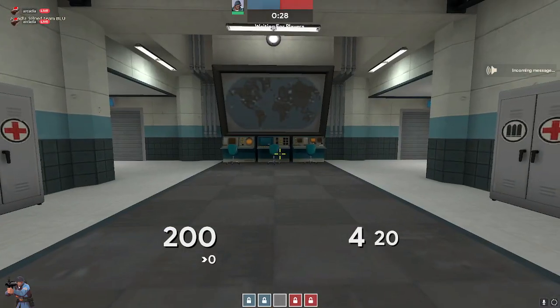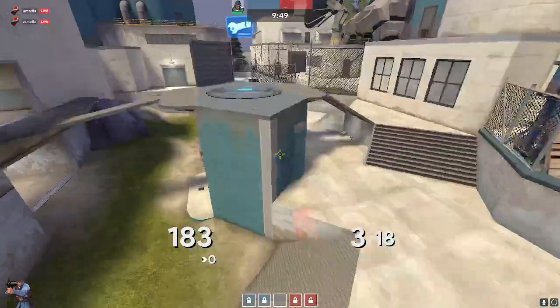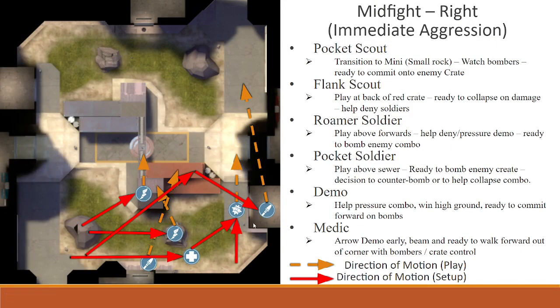For the right side mid, the key thing to know is this low ground is one of the weakest positions — generally seen as one of the most vulnerable places in the mid. The idea of this mid is to go into this place and try to get out of it. What you're looking to do is go right right away. Their team has two options: they'll either be close getting the pack here, or they'll generally rotate away. If they're close, you want to fight them and get across the line of this crate. Never stick in the corners — it's easy for soldiers to pick you off and the demo has great sight and range here.